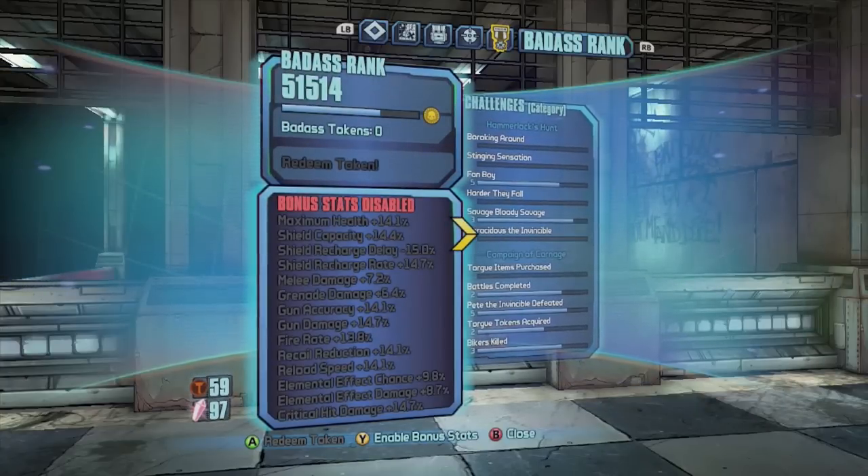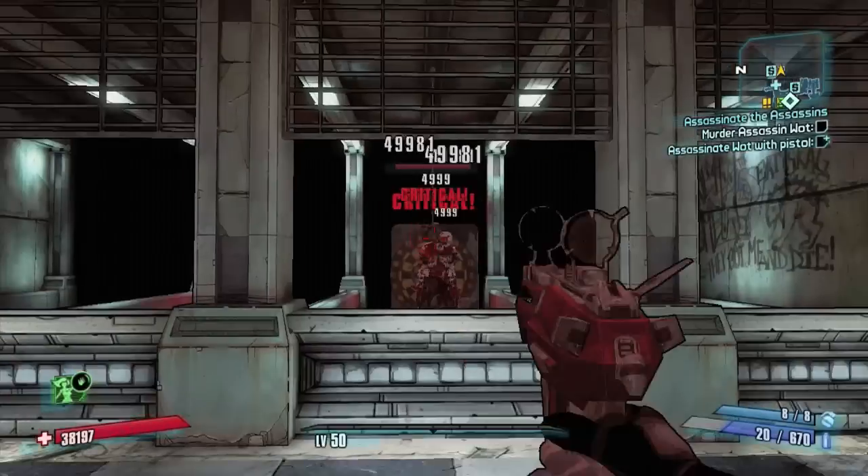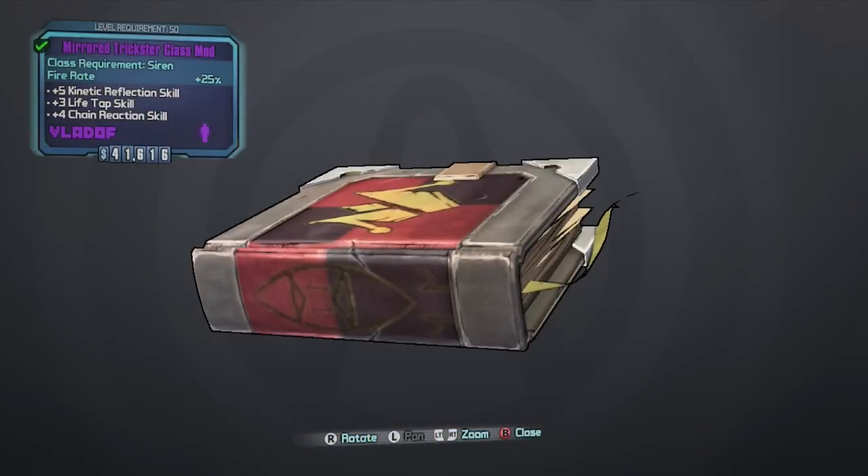Let's see what this gun can do on the firing range. We'll start with no Badass rank, but we'll leave the skill tree on. Critical hits do about 50,000 without the Badass rank. Now let's see what we need to do setup-wise to make this weapon more powerful.